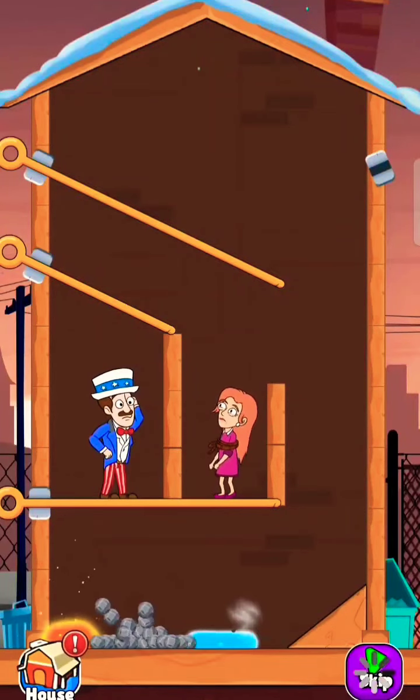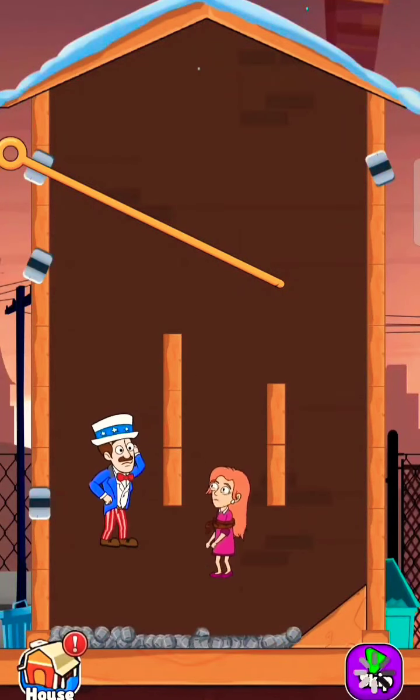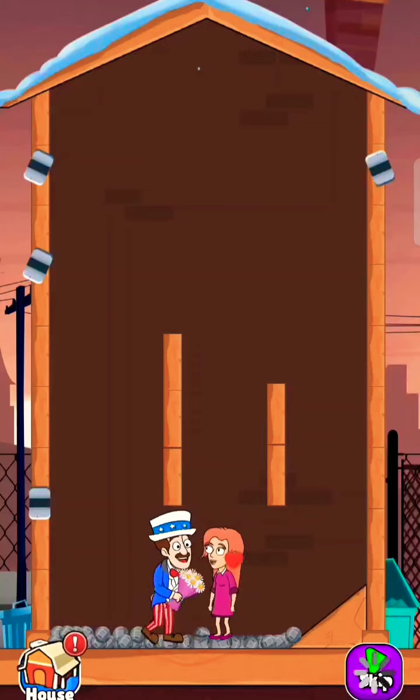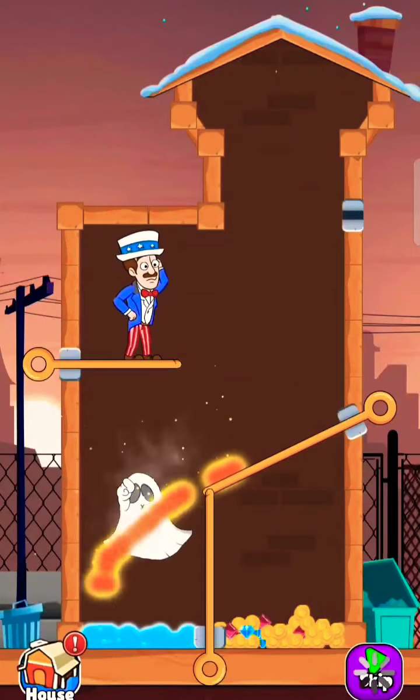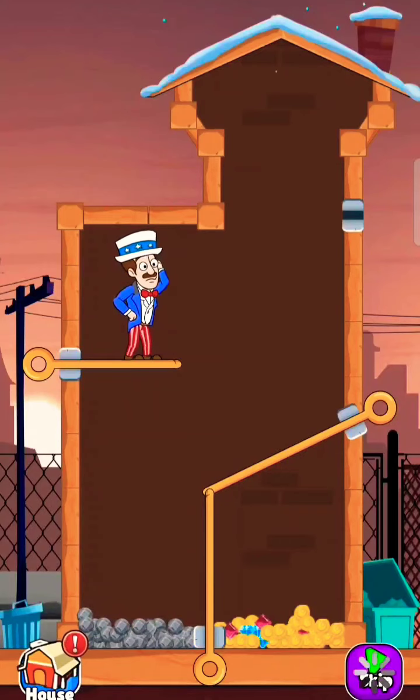The ghost is inside the home. Release lava to defeat him. Pull the pin to dissolve the lava. Now pull the pin to get her. Ghost is inside the home — release lava to defeat him. Now get the treasure.